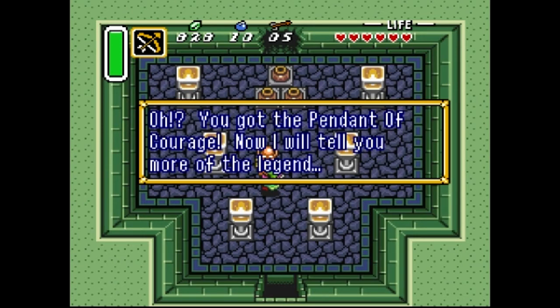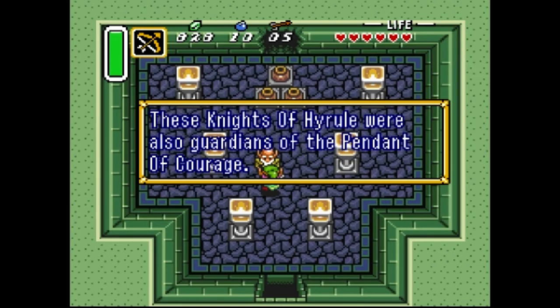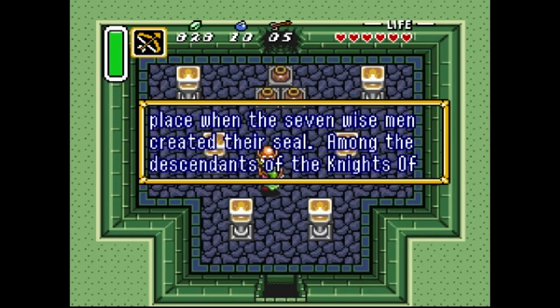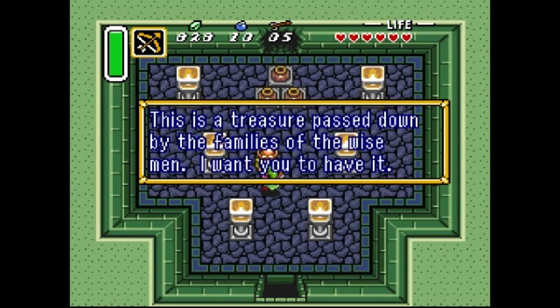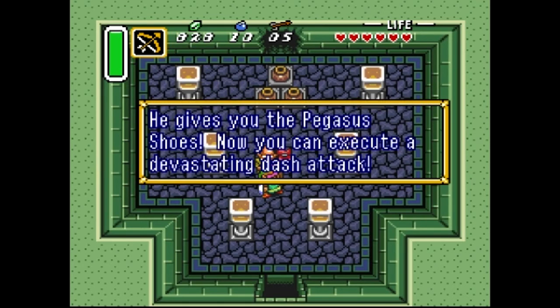He says: 'You got the Pendant of Courage - now I will tell you more of the legend. Three or four generations ago, an order of knights protected the royalty of Hyrule. These Knights of Hyrule were also guardians of the Pendant of Courage. Most were destroyed in the great war against evil when the seven wise men created their seal. Among the descendants of the Knights of Hyrule a hero must appear. I believe you - get the remaining pendants.' And we got the Pegasus Boots!